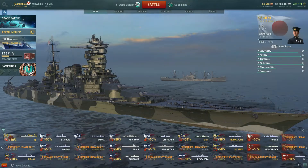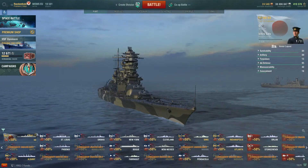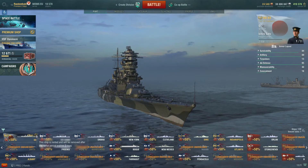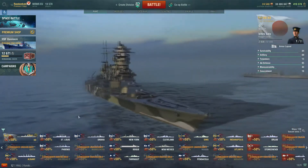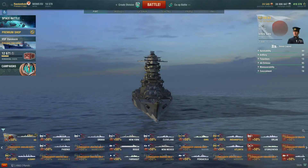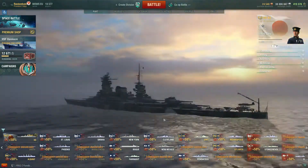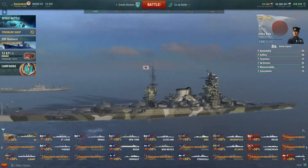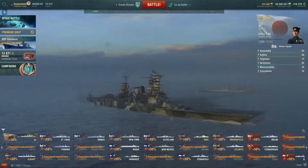Hi guys, Random here, back with a bit more World of Warships. This ship is rented and will be removed after the rental period expires in two days — you get three days in total if you purchase an item of clothing from the Wargaming store. They send you a little card with a code on it, and it gives you a three-day rental of the battleship Kii.